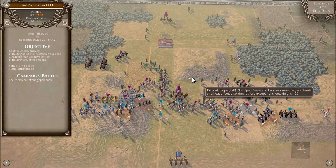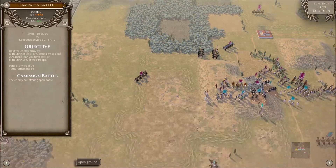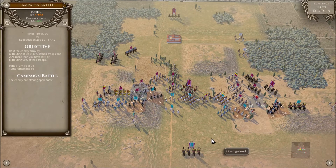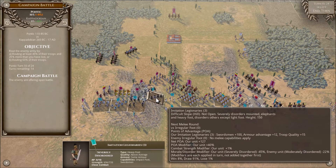In terms of severely disordered, it comes from things like difficult slope, woods, marshes, and certain types of streams — if you mouse over a stream it'll tell you whether it causes severe disorder or not. Severe disorder is a massive penalty. Our imitation legions here are heavy foot on difficult slope, and it severely disorders them with a 45% penalty. Looking at the morale disorder modifier line: we're severely disordered at 45%, the irregular foot we're fighting is moderately disordered at 22%. Despite the fact that we have a massive 127 POA bonus, our win percent is 8. Simply put, don't put yourself in a position where you're going to be severely disrupted.